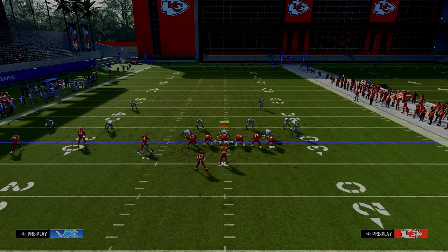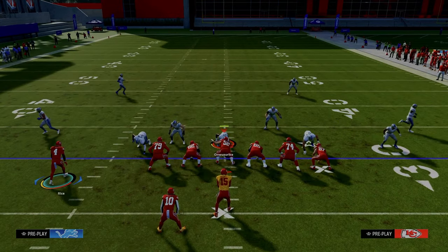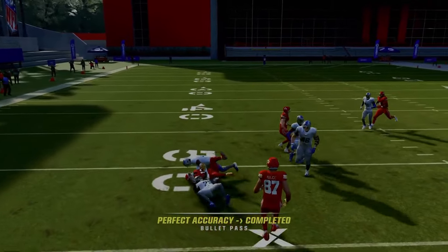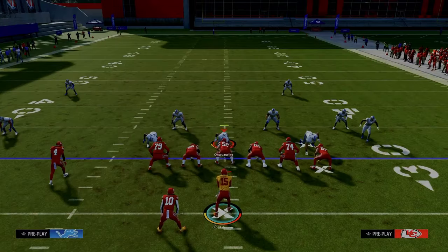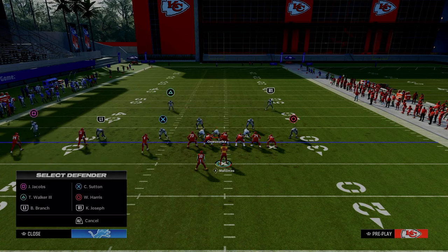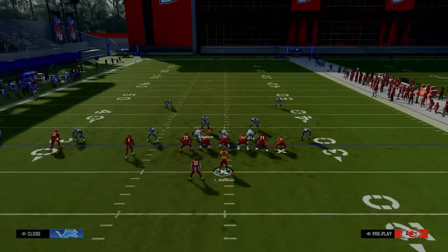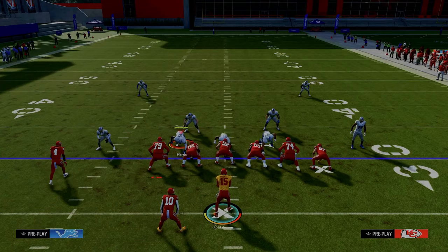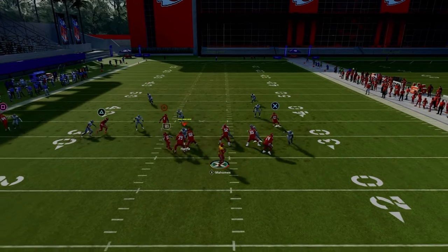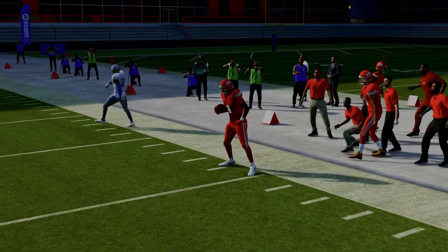A good setup against basic zone coverage: the running back is going to get into the soft spot of the zone. Running back wheel routes also do a great job attacking man coverage. If your opponent is doing a lot of cross-man adjustments with nobody on the running back, it means nobody's directly responsible — so they'll basically take the running back out of the backfield. That leaves the circle receiver on the deep crosser wide open, and it easily beats cross-man coverage.